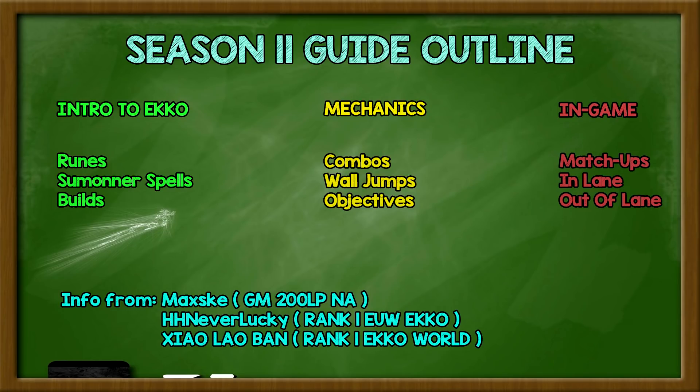First we'll cover runes, summoner spells, and builds — the basic stuff for Echo. For Mechanics we'll talk about combos, like all the cool Echo combos with Protobelt. Then W interactions, W stunts, how to use your W, wall jumps, and how to steal objectives because Echo is really good at that. Lastly, for the in-game section, we'll go through all 77 Echo mid-lane matchups, rate them hardest to easiest, and give a brief description of how to play each. Courtesy of HahaNeverlucky, who made an entire Excel sheet on every champion — I'll link everybody's information in the description.